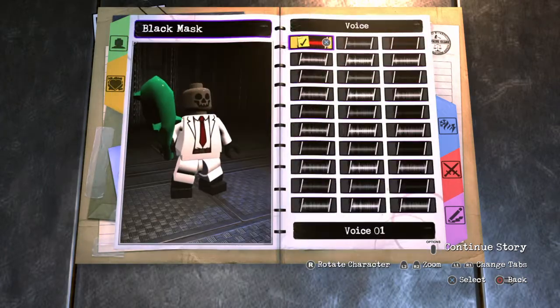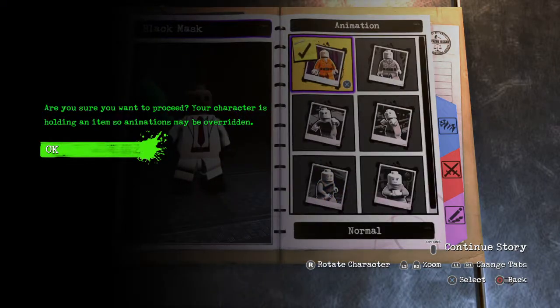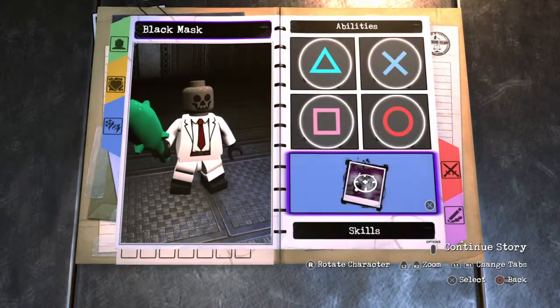Heel type: standard. Voice: 01, target Mercy Graves. Normal speed animation — you can do whichever you really want because we're gonna give him a gun.